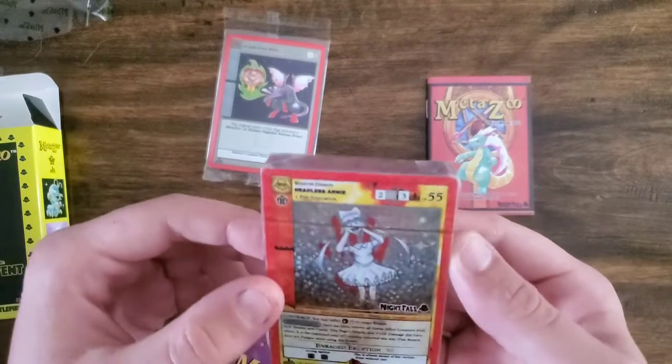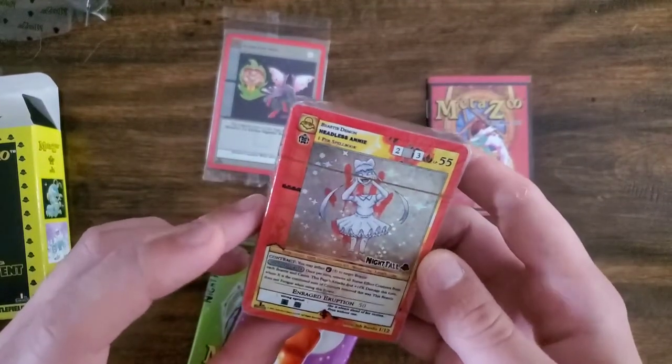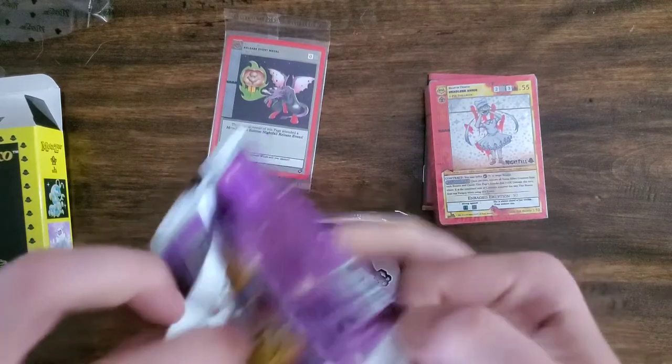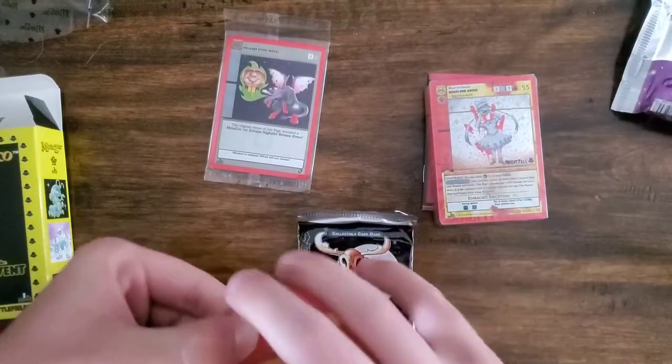We got a deck here — Headless Annie deck, I believe. It comes with a foil, which is a lot different than the last deck I opened out of the Wilderness set. So give them some credit — I'm opening some older products and I actually like it more than some of their newer products.